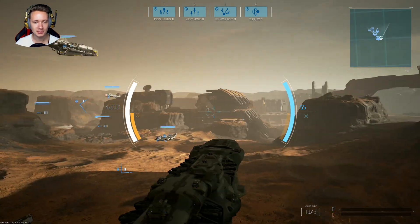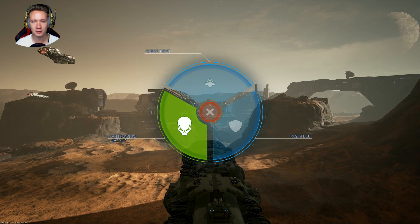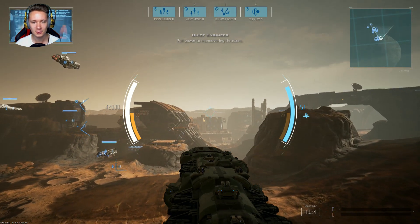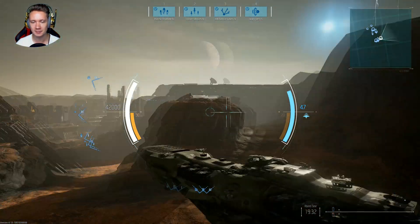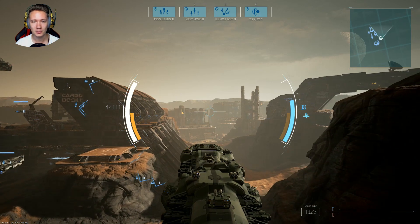Good lord! Okay, wait — press E. We have different nice things: acceleration, shields, and of course the boost for our equipment.